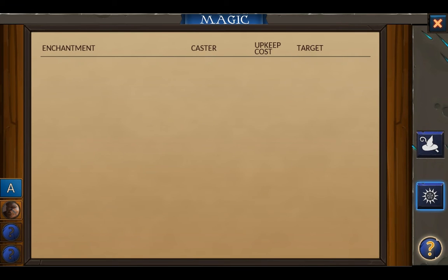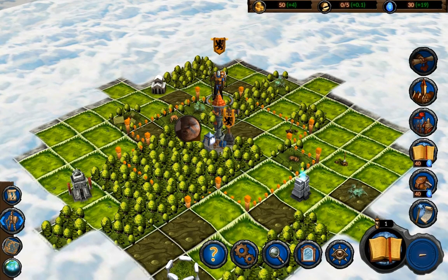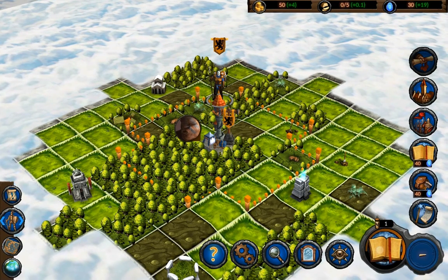The right side shows your current activities: research, casting, and crafting. Finally, the second tab available here shows all persistent spells currently in play. As we're still in the first turn, it's quite blank.